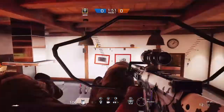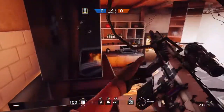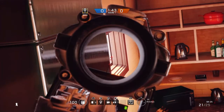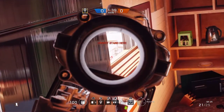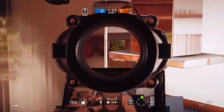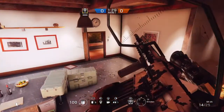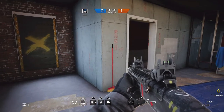Once you phase through, you've got a view of down the dining area next to the kitchen, the hallway and main entrance, and also a little bit of the outside window that a lot of people like to stand on. This is a much better defender spot than attacker, but if you really wanted to, you could use it as an attacker.